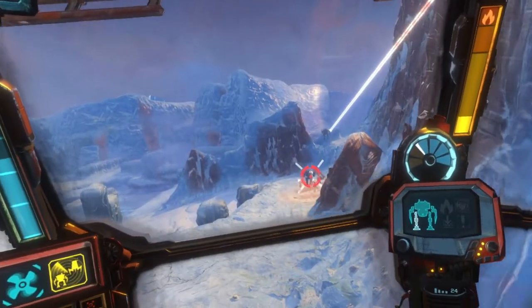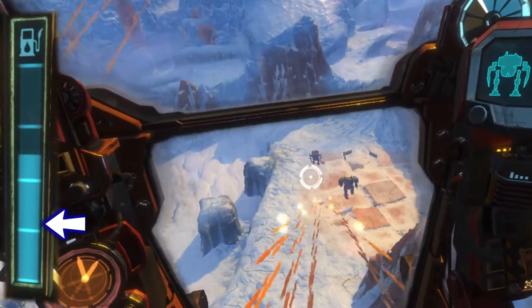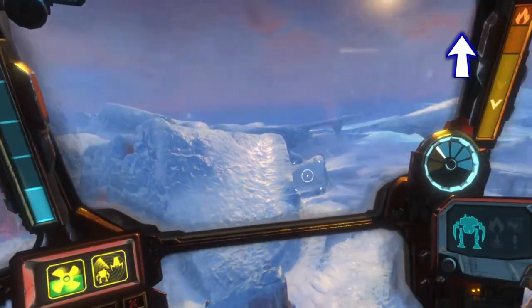Grinders are very floaty, so try to ride with little tugs of fuel instead of long, panicked pulls. Save about one bar for a safe landing, but all grinders have unique ways of flying. See what I mean in another video up here.